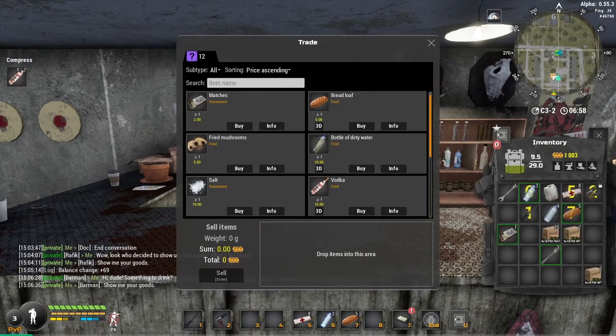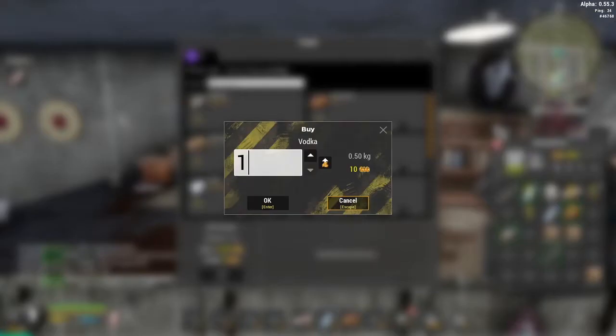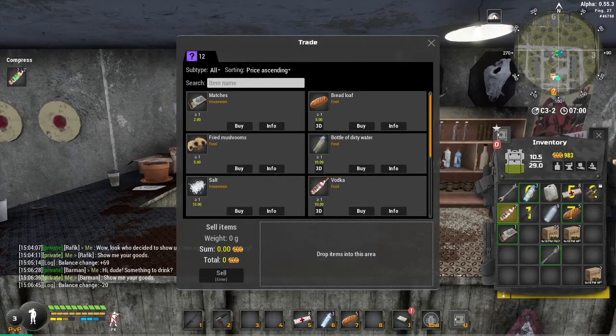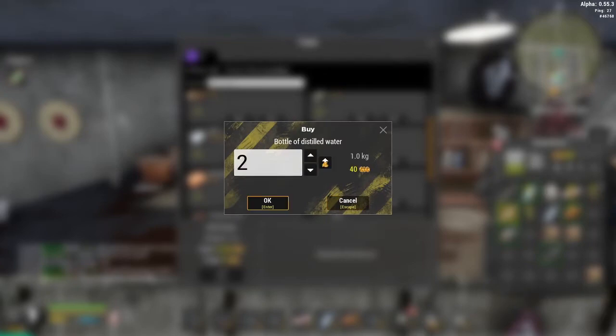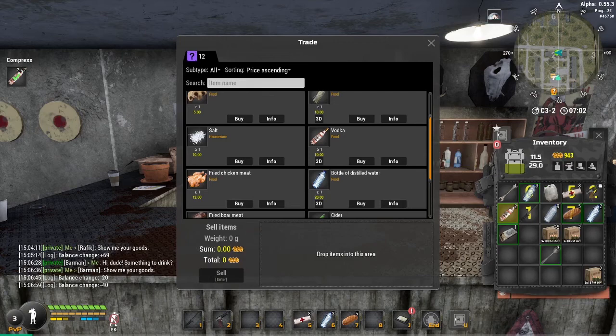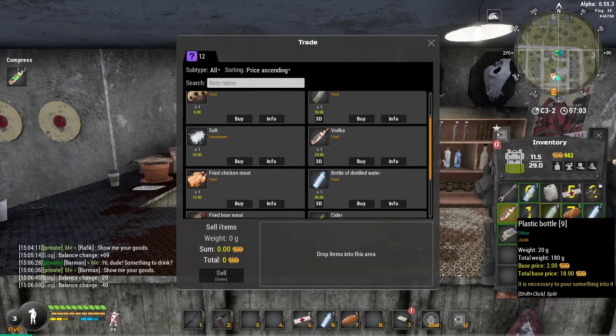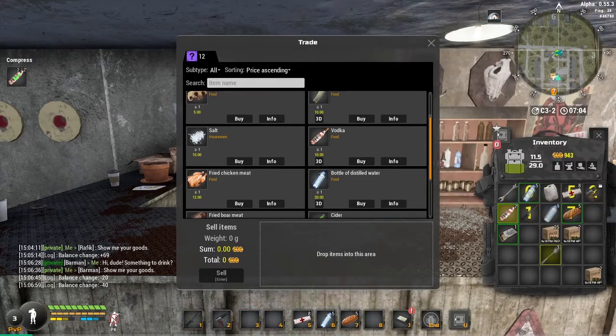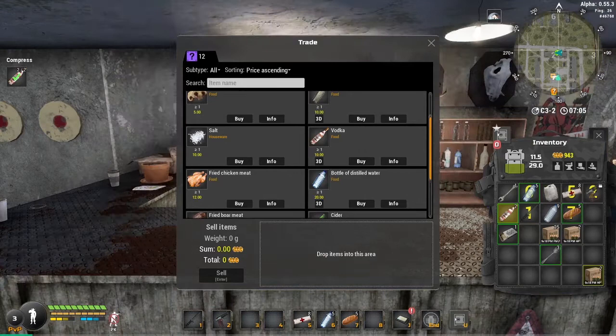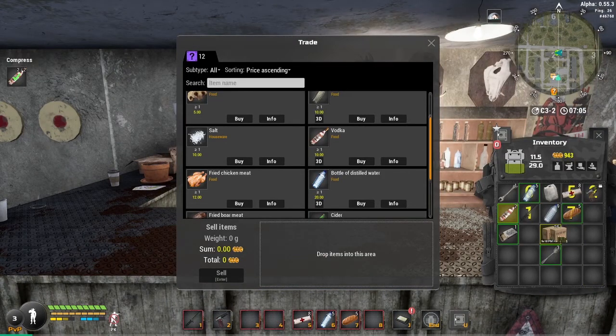Show me your goods — first, two bottles of vodka. Two — and I'm done with his mission. I don't need bread, I don't need water... actually I'll go ahead and get some. Two bottles of distilled water. Can these go together? Yes they can. Can this go with this? No it cannot. Okay, I'm going to sell him these spoons.